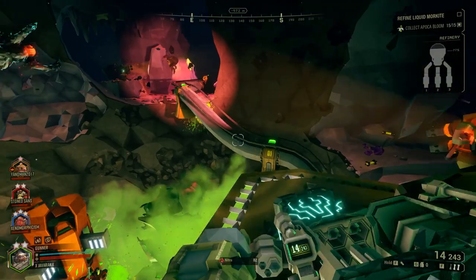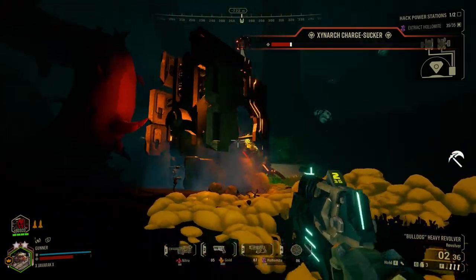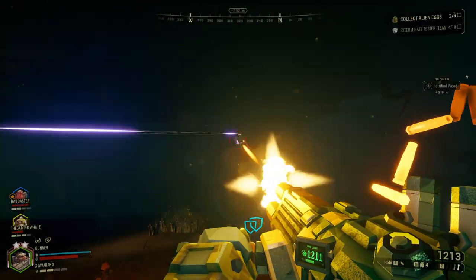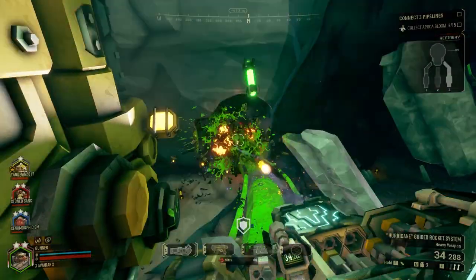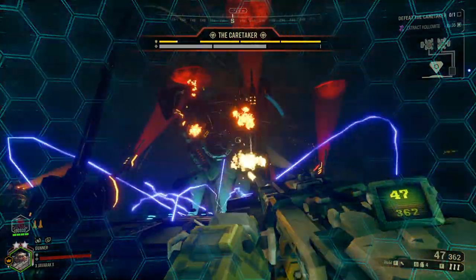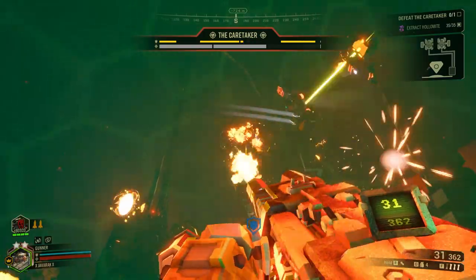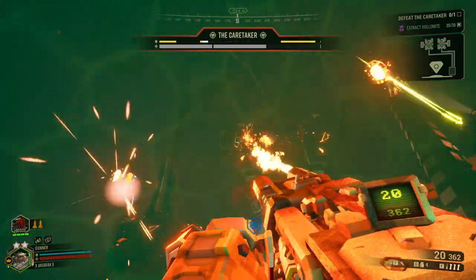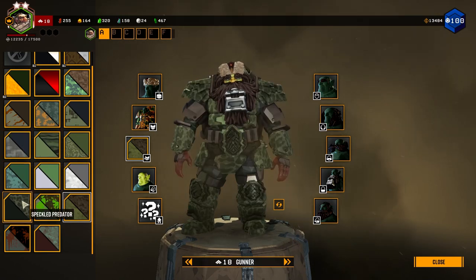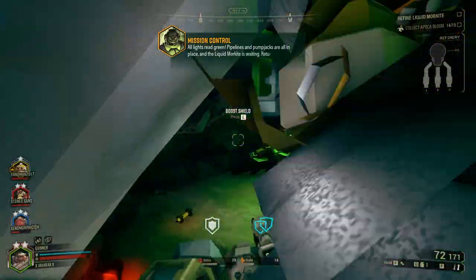Now that you know the ins and outs of the gunner and his kit, it's time to put it all together. You could run the minigun and burst pistol as a pure bullet-spewing machine, or go with the rocket pod and coil gun for extreme explosive damage. Whether you're cutting through enemy swarms or deleting bosses, remember that as the gunner, keeping the bugs under control is your main goal so your allies can focus on the objective — and don't forget the most important thing: make sure you're having fun.